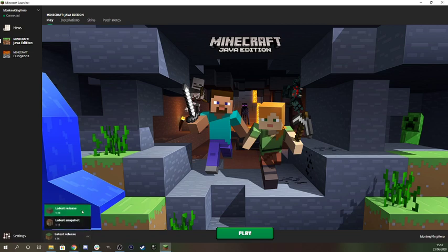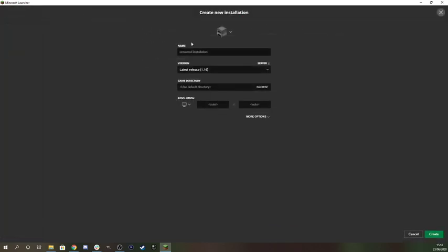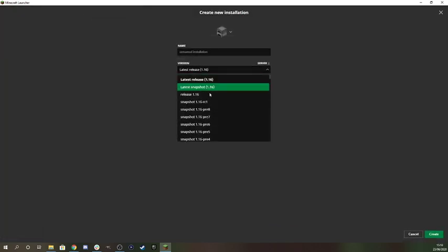With Java it's pretty simple — it should just be latest release in the bottom left. But you can always change your updates and installations by doing this. Go into new and choose the latest release, latest snapshot, or release 1.16 which is here.